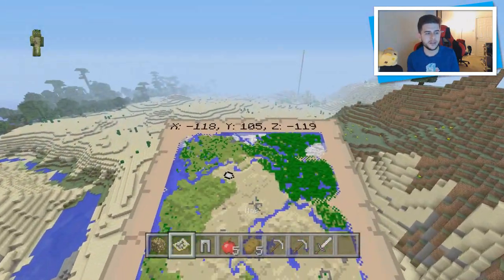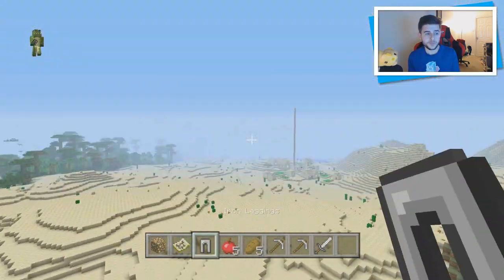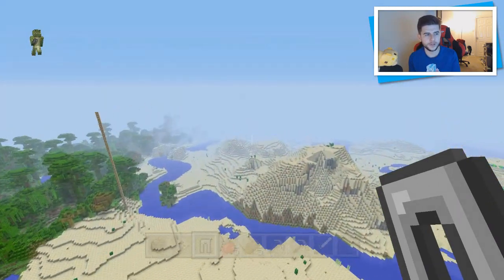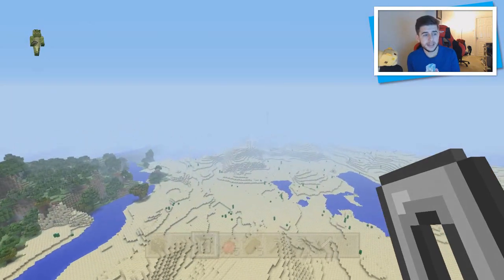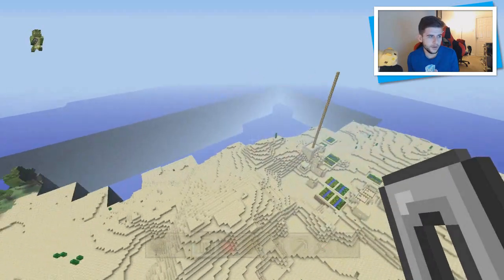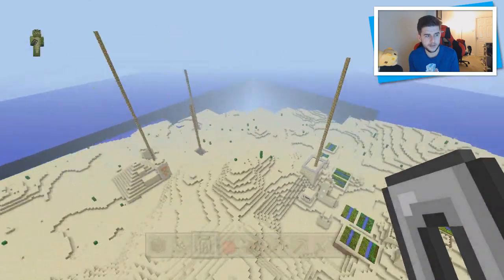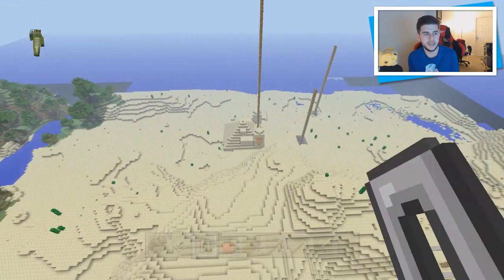The best part of this map is on the bottom right. It features a double dungeon, a village with a blacksmith, and a temple - all in one location. So you're going to get a lot of loot here. We've got the village with a blacksmith, dungeon one, dungeon two - the double dungeon - and the temple itself.